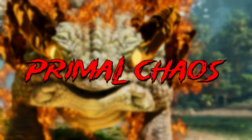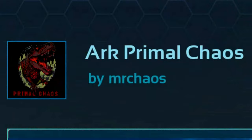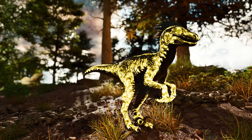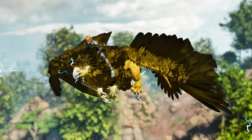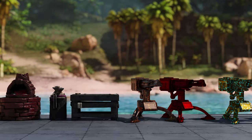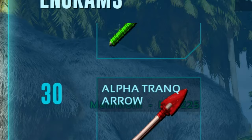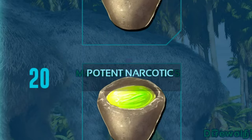The next overhaul mod on the list is Primal Chaos, a similar mod to Prime Evil, from the modder Mr. Chaos. This mod can be played cross-platform and will fill your world with a wide variety of mythical beasts and bosses, best avoided unless you have the right tools to tangle with them. These creatures can spawn up to a whopping level 600 in the wild. Similar to Prime Evil, this mod introduces a wide range of tiers with distinct progression, including a bunch of new structures, items, and more, with a new range of kibbles to tame different tiers of creatures.